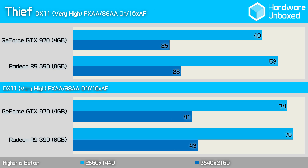Thief played best on the 390, which delivered 53 frames per second on average, making the Radeon 4 frames per second faster than the 970. Turning SSAA off significantly increased performance as expected, and now the 390 was just 2 frames per second faster than the 970.